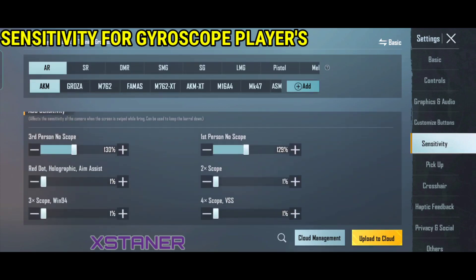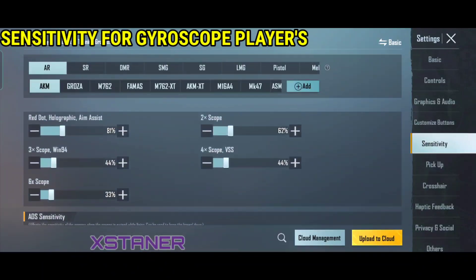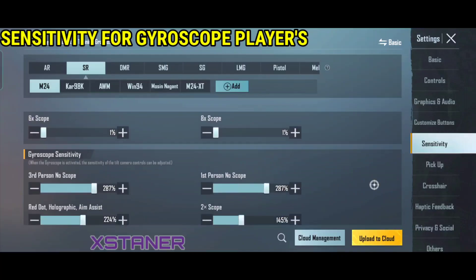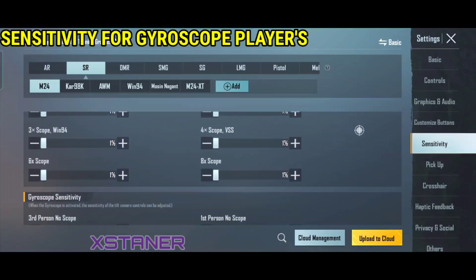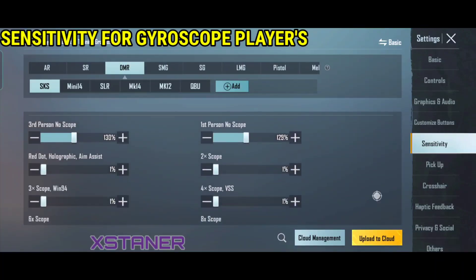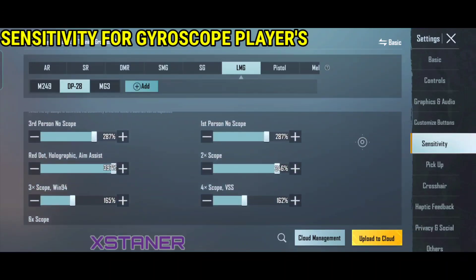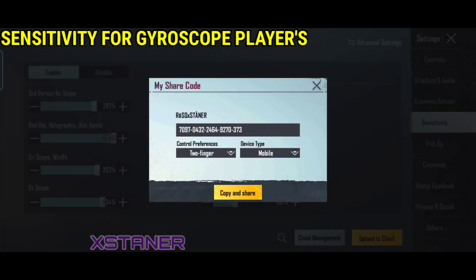Whatever guns you are using, the sensitivity will be the same. This is the sniper sensitivity, and here is the DMR sensitivity. Now I will also share the DP sensitivity — so here is the DP sensitivity.